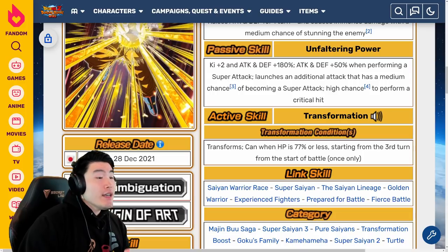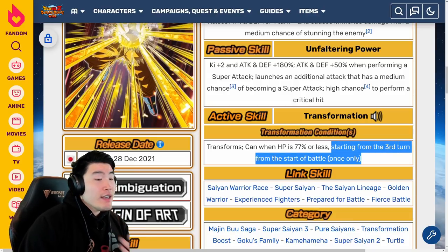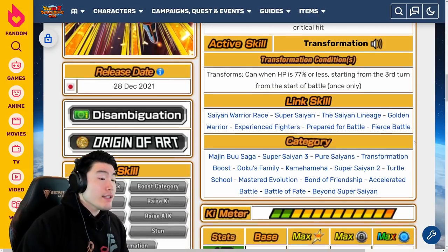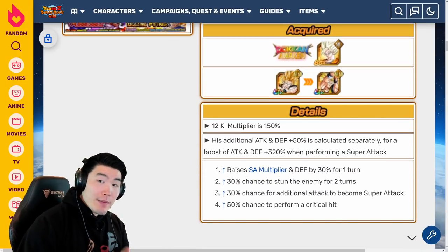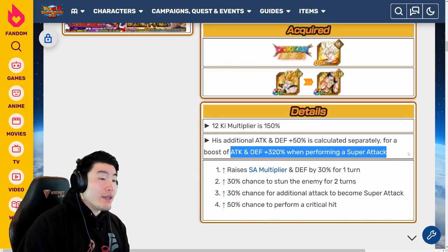His active skill is the transformation into Super Saiyan 3, which can be activated when HP is 77% or less, starting from the third turn from start of battle, once only. His links are Saiyan Warrior Race, Super Saiyan, Saiyan Lineage, Golden Warrior, Experienced Fighters, Prepare for Battle, and Fierce Battle. Categories are Majin Buu Saga, Super Saiyan 3, Pure Saiyans, Transformation Boost, Goku's Family, Kamehameha, Super Saiyan 2, Turtle School, Master Devolution, Bond of Friendship, Accelerated Battle, Battle of Fate, and Beyond Super Saiyan. His additional Attack and Defense plus 50% is calculated separately, for a total boost of Attack and Defense plus 300%, 120% when performing a Super Attack.